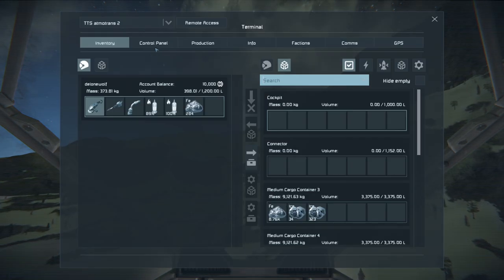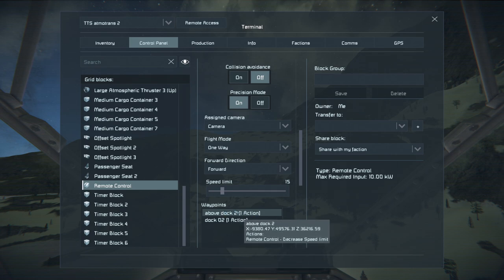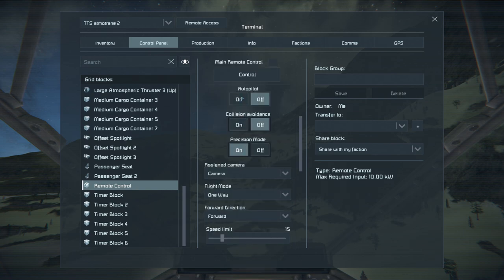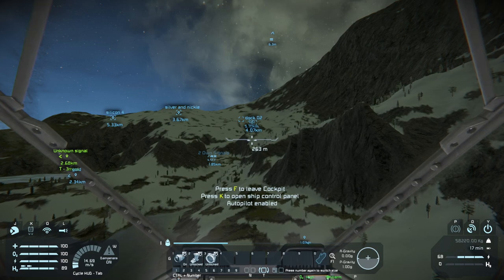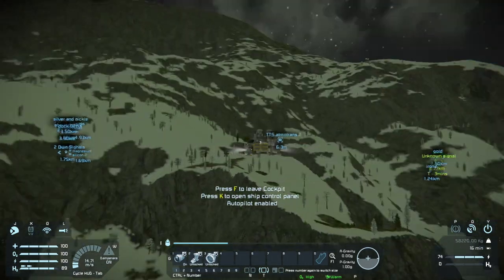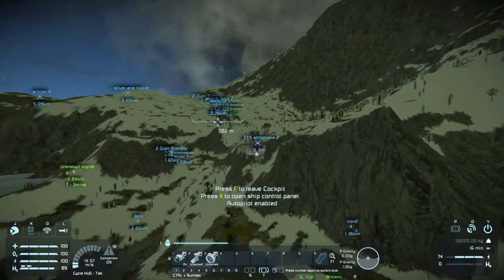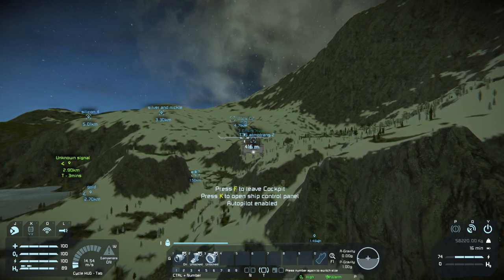I feel like I'll have to slow down and be very careful on the landing, which is why we have the remote control block. Let me go to the control panel and then to the remote control block — you can see I've added an 'above dock 2' waypoint and a 'dock 2' waypoint with actions programmed and a small speed limit so we can go pretty slowly. It's a one-way trip. Pressing autopilot — the ship is now flying itself. I'm not doing anything. We're about four or five kilometers from the base.